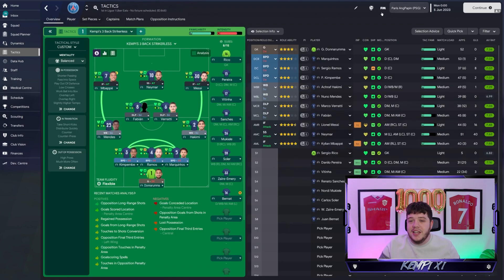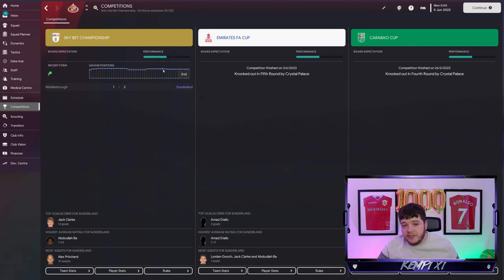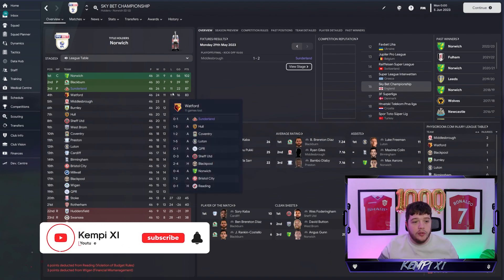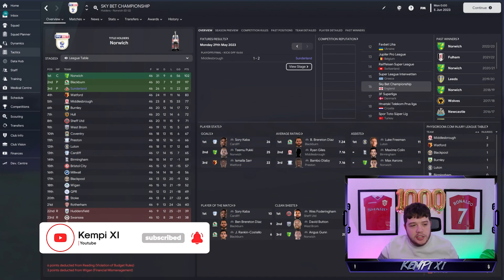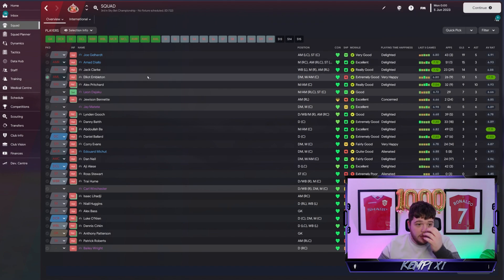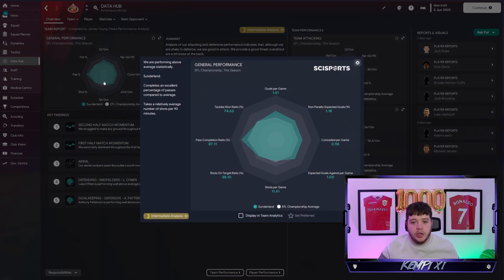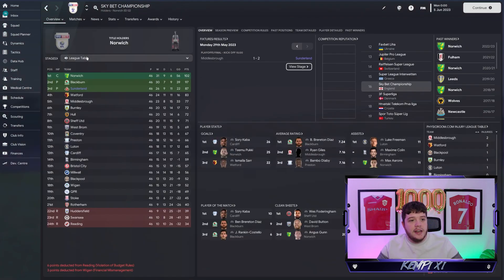There's another team I want to show — we've tested with two powerhouses, so now it's time to show results in the Championship. Inspired by Sunderland, I ran the strikerless formation there. We came third with 87 points. Goals came from Joel Gelhardt with 19, Amad Diallo with 15, Jack Clarke with 14, Elliot Embleton with 13, and Alex Pritchard with 9 goals and 10 assists. Even in the Championship we were above average on goals per game and conceded under a game.